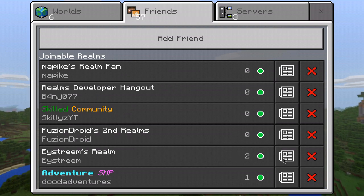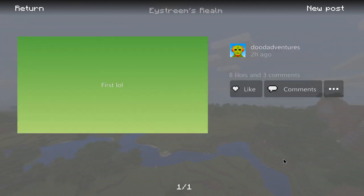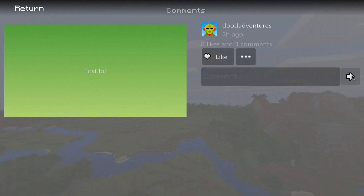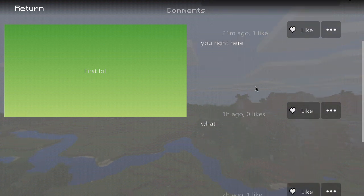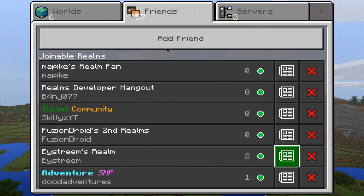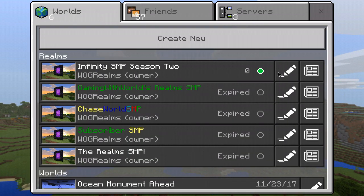If I go ahead and head to EY streams' realm I can see if anyone has posted — it shows eight likes and three comments. You can comment something and also view other comments. I'm not sure if they show the person's name, but you can see comments from other realms as well. So not only can you do it on your realm but also on other people's realms.